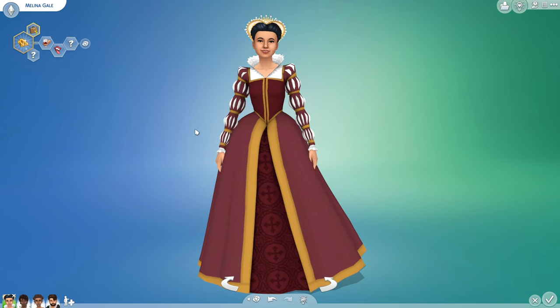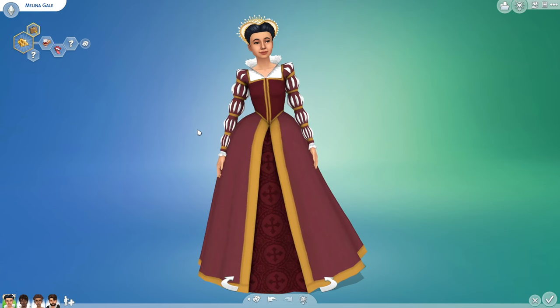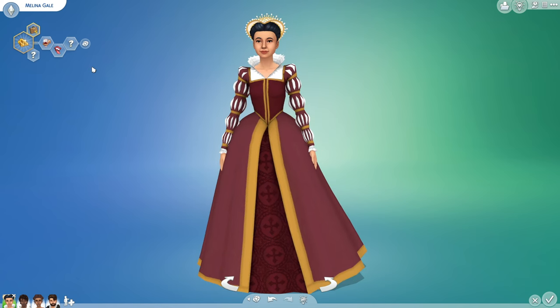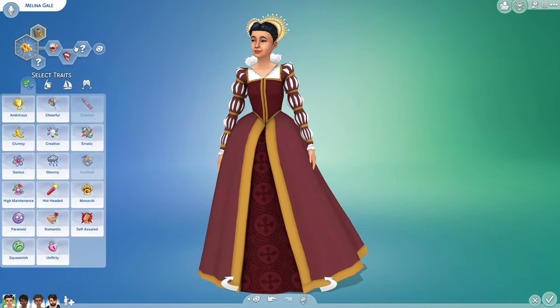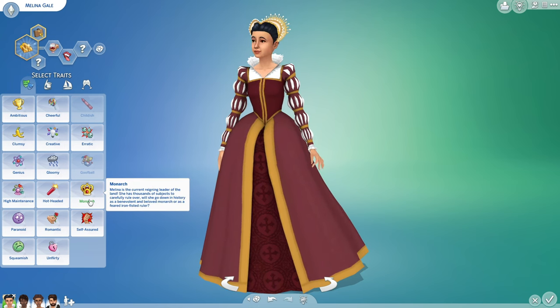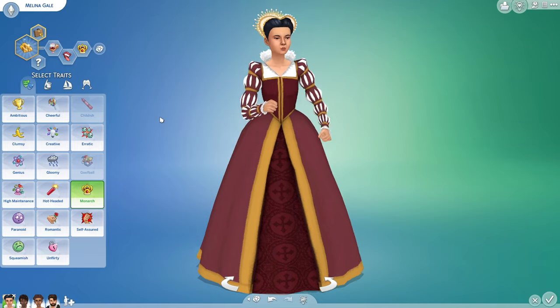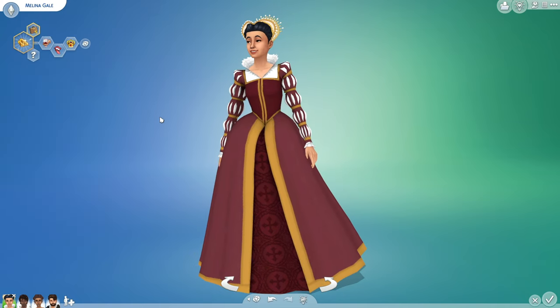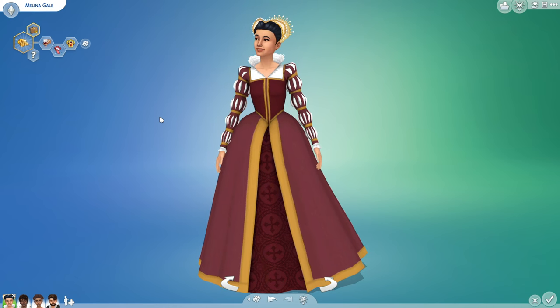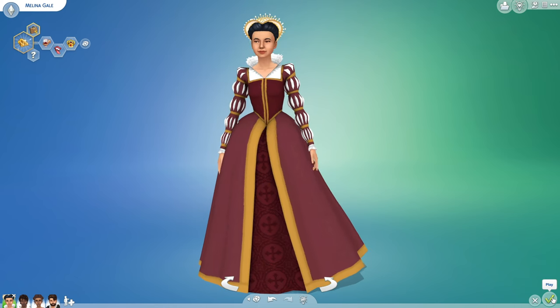First things first, you want to come into Create-a-Sim with the sim who you want to be your monarch — your very first monarch — and you'll come here to the traits. Under this first section here you'll find the monarch trait. Just give that to your sim and that is all you need to do in CAS; you don't need to give any of the sims any other traits. From here just click the yes button and go back into game.